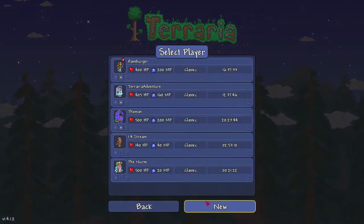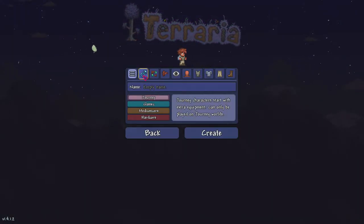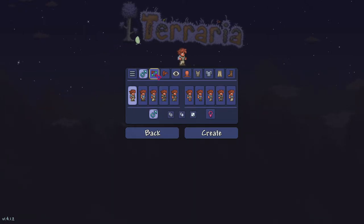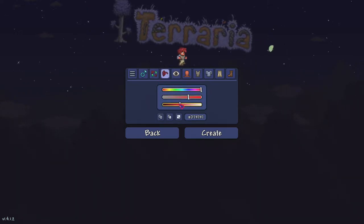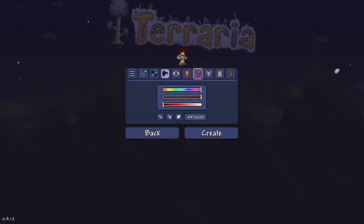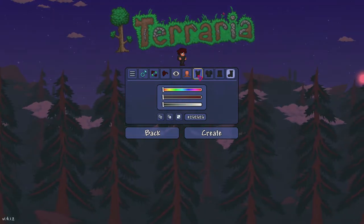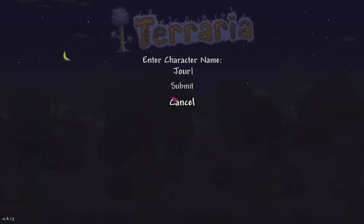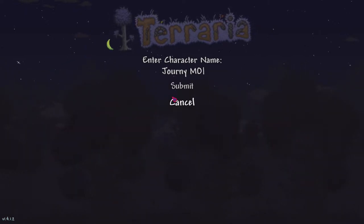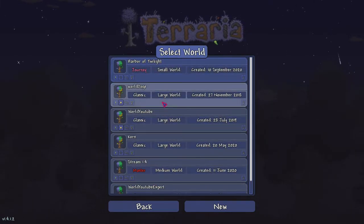I have to make a new character for Journey Mode. We'll keep the look simple, change the hair color to a dark red, and the eye color to blue. We look like a little robber here. We're going to create it and name this one 'Journey Move' — Journey Mode, essentially. So we're going to play.